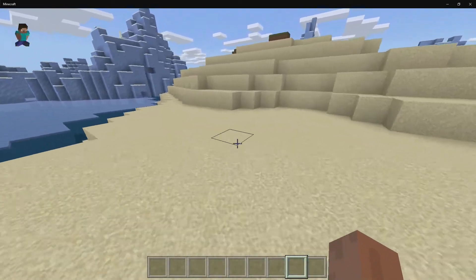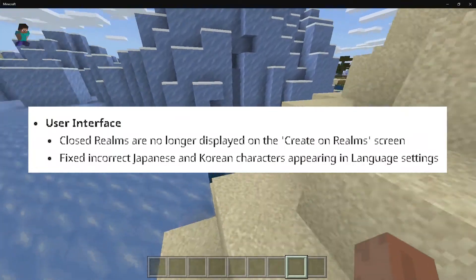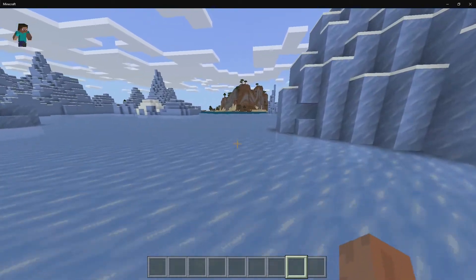Finally, for the last two bug fixes, they changed a few things to the user interface. Closed realms no longer display on the create new realm screen, and they fixed incorrect Japanese and Korean characters appearing in the language settings.